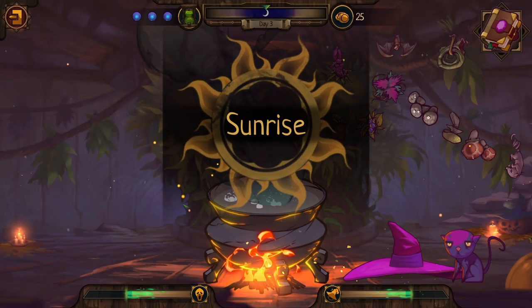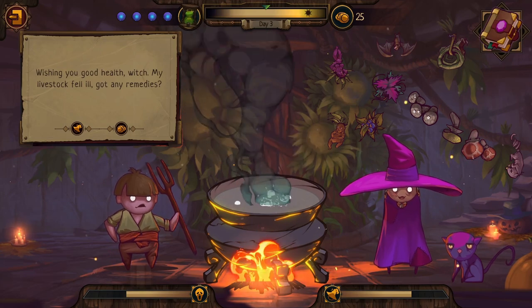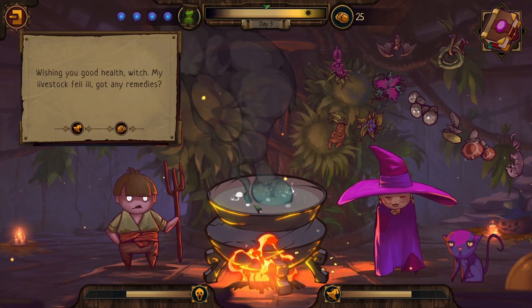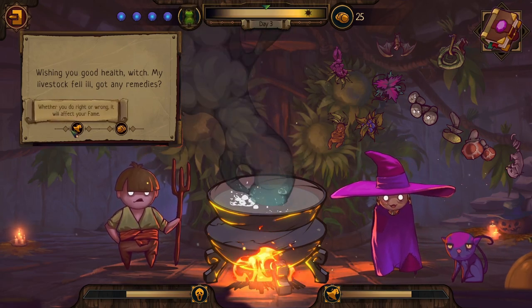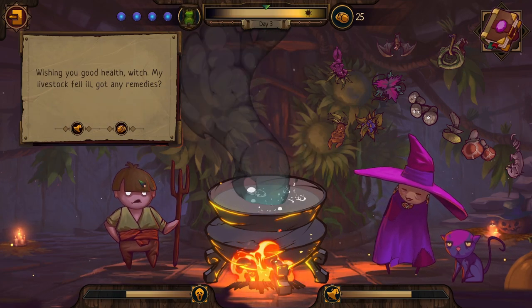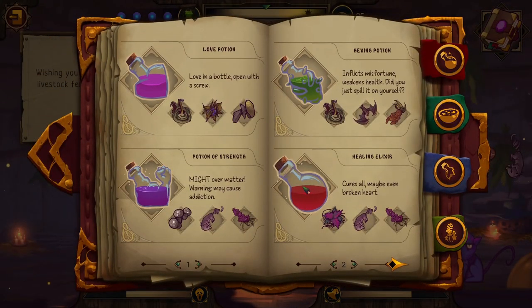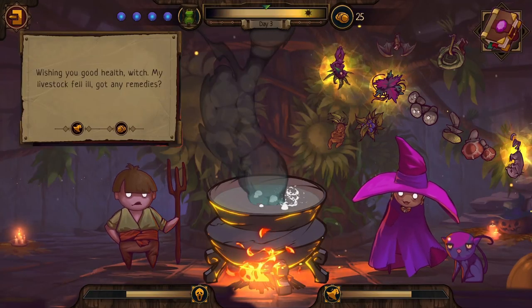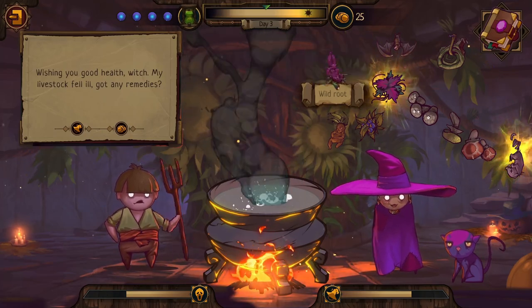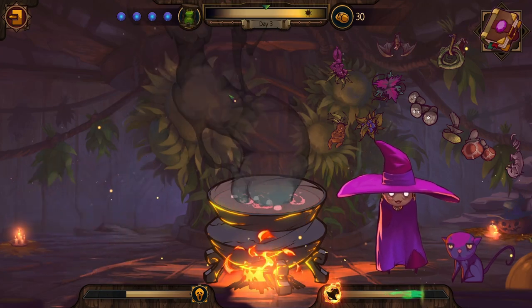The love triangle keeps spinning — 'I want him, no I want him back' — love potion after love potion, hopefully keeping dread and fame balanced so we're not getting burned. A farmer comes in wishing us good health — his livestock fell ill and he needs remedies. We click the healing potion: metal leaf, rat's tail, and wild root. 'Healing sick livestock is never a good omen — drink this elixir and they'll get back in good shape.'